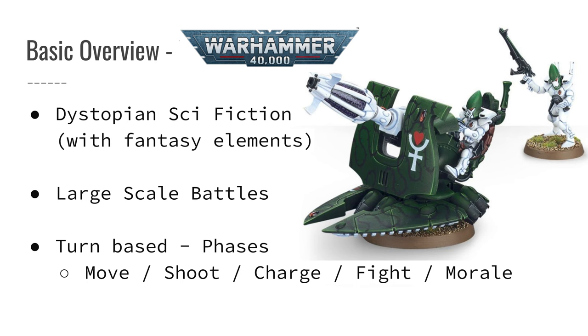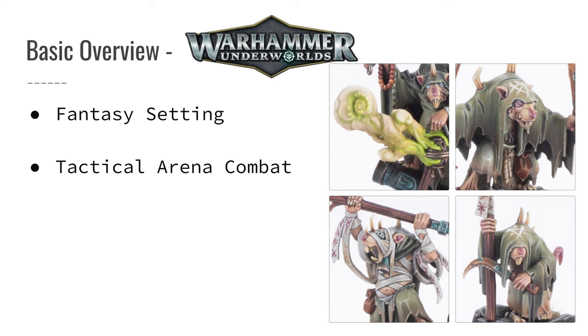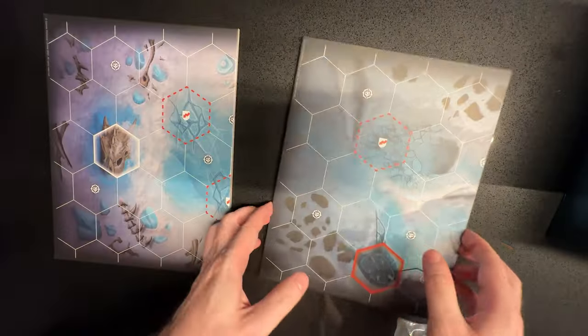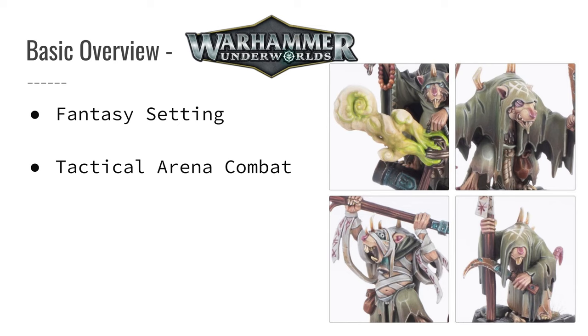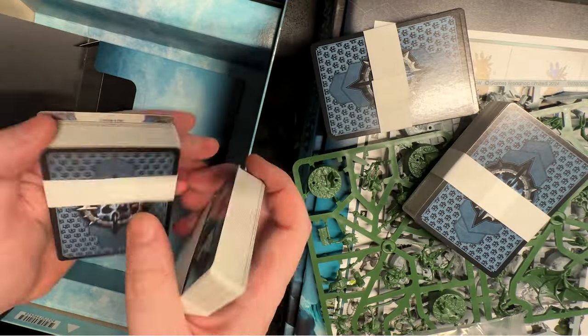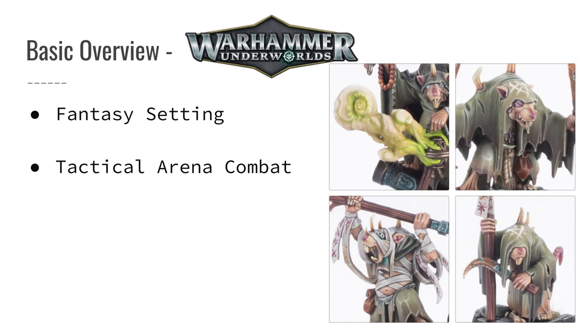Comparing that to Underworlds: unlike 40k, Underworlds is a fast-paced tactical arena combat game. It's set in the Age of Sigmar universe, which is more fantasy, and focuses on small-scale skirmishes between different warbands. Each warband consists of a handful of finely detailed miniatures, and the game is played on a hex-based board, which adds a strategic element to positioning and movement. Underworlds also combines deck building with miniature combat, as players construct decks of cards representing their warband's abilities, objectives, and tactics. This mix of miniatures and cards makes for a highly dynamic and replayable experience.